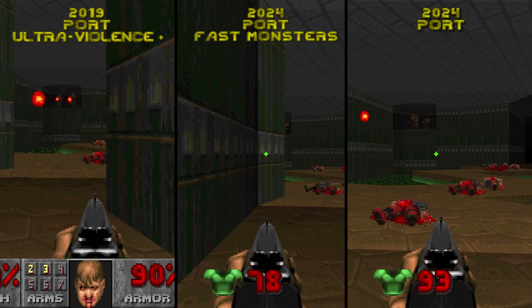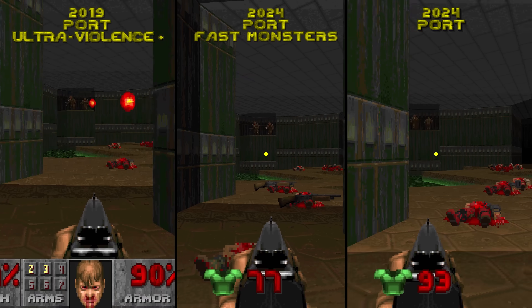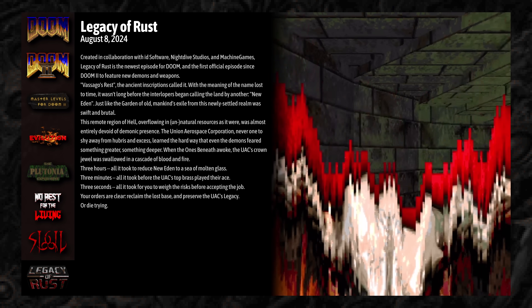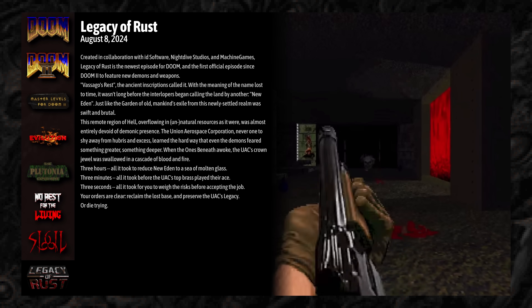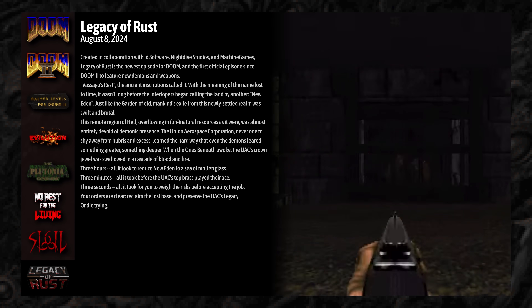You won't find a difficulty with that name in the enhanced port, but you can still replicate it by enabling the fast monsters and use multiplayer items difficulty modifiers. Now I can't talk about this port without mentioning the Legacy of Rust expansion that comes with the package. Without going too much into detail, this newly created campaign includes 16 maps with new demons and new weapons.